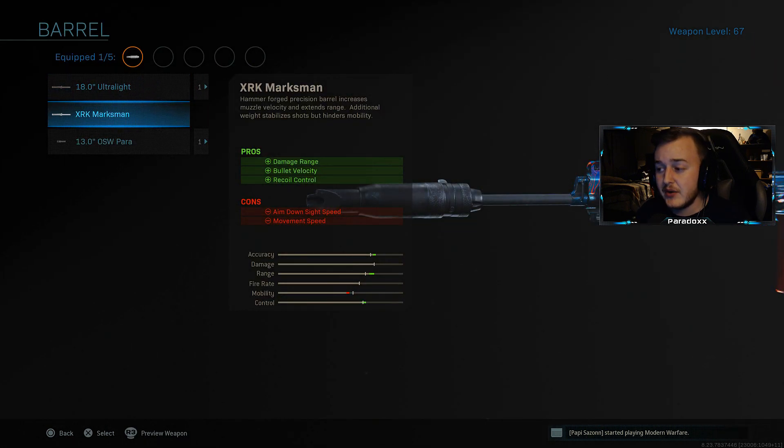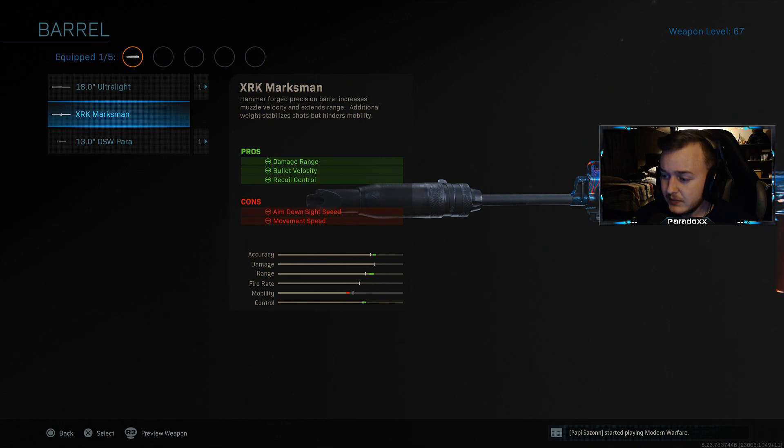Attachment number two is the XRK Marksman Barrel. This helps with damage at range, bullet velocity, and recoil control. Damage at range gives us a better chance of killing people quicker at longer distances, matching up with snipers and marksman rifles. Bullet velocity means bullets travel faster in the air and don't drop off as much. Recoil control is very helpful with a single-fire weapon so you can spam the gun and still control it.